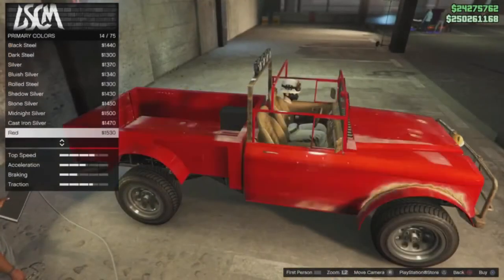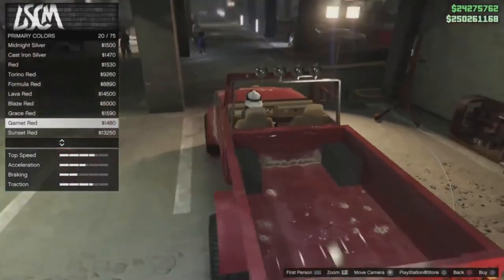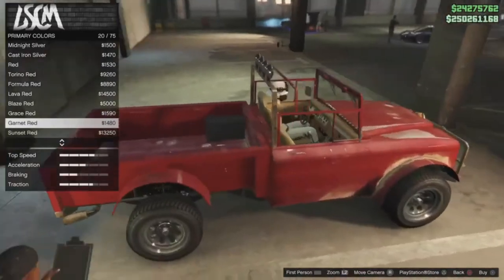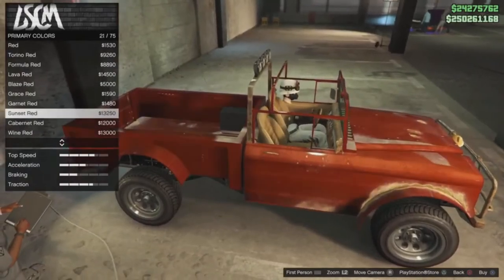Once you guys are in the custom mod shop, you want to change one thing on the vehicle in order to save it. Right now we're going to try to make this vehicle as close as possible to Trevor's truck from story mode, so I'll go with garment red — that looks close enough. Once you guys are done customizing the vehicle, you guys are all set.